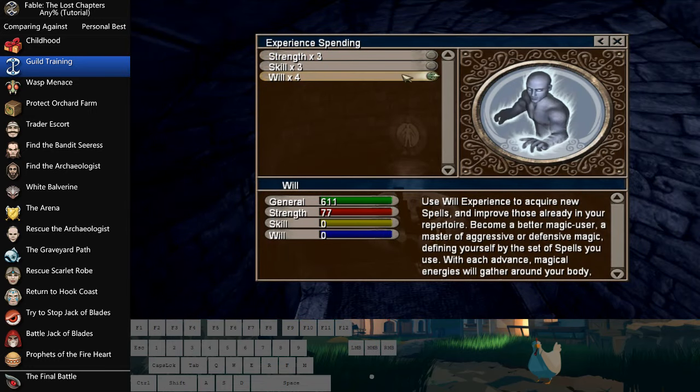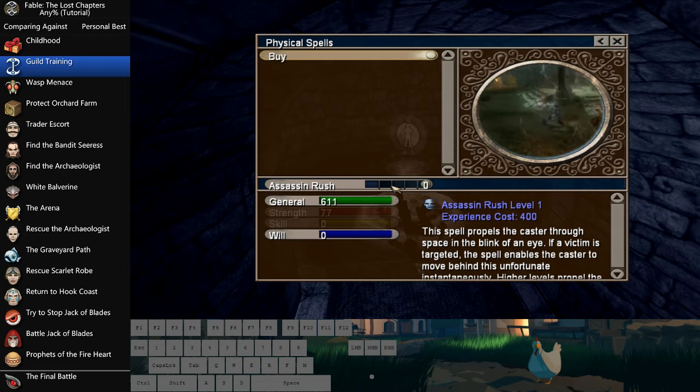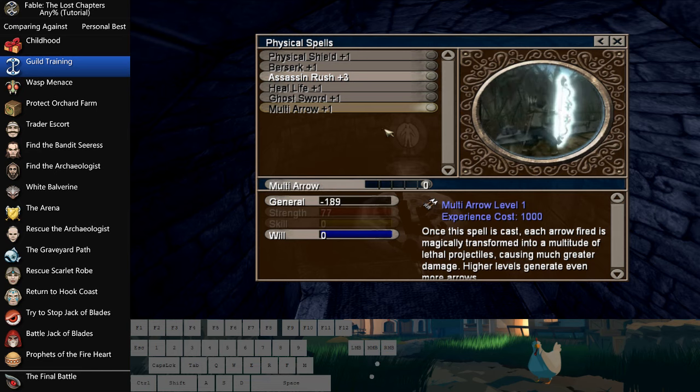Here is probably the very first major thing you're going to want to learn. We're going to be learning Assassin Rush, but not just Assassin Rush 1 — we're actually going to get Assassin Rush Rank 2. The way we do that is by confusing the game: basically trying to refund it and buy it back again as soon as possible. So you want to buy Assassin Rush 1, then refund it but do it very specifically to gain more will experience.